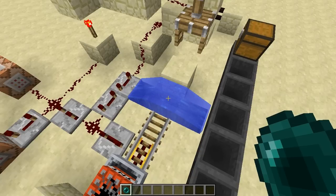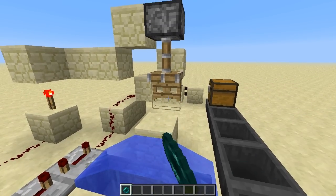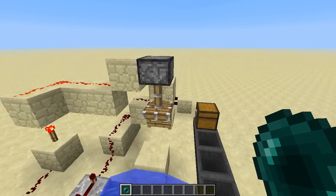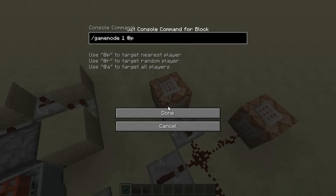At the same time as the carts are launched, the fence gate will be withdrawn. The idea is that whilst you're waiting for the TNT to explode, you hold down right-click on the fence with the enderpearl equipped. When the fence moves, the enderpearl is thrown at the precise timing and then launched skyward.